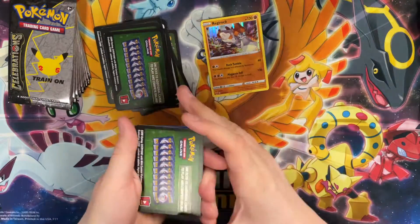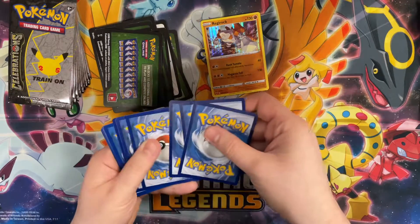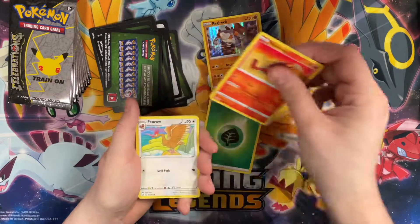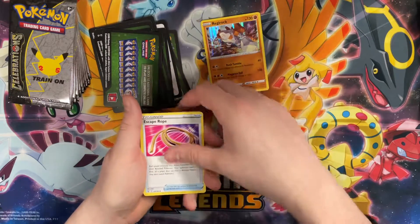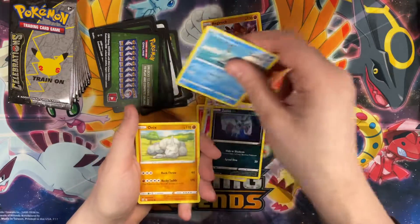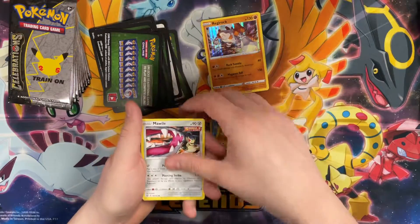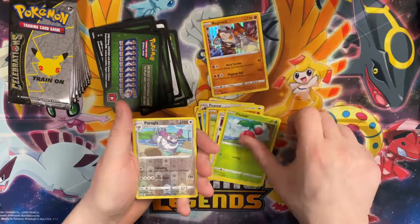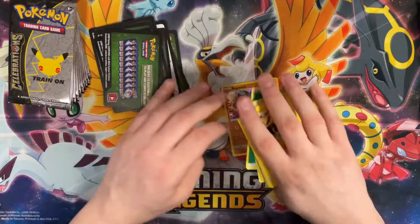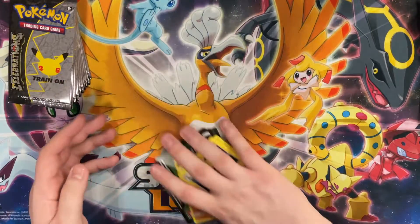Code card down. Energy, Energy, Heatmor, Feroseed, Escape Rope, Zubat, Remoraid, Onix, Mawile, Shrubby, Prugly, and Electivire. Very unfortunate — that was a bad ten packs. That was hard to watch.